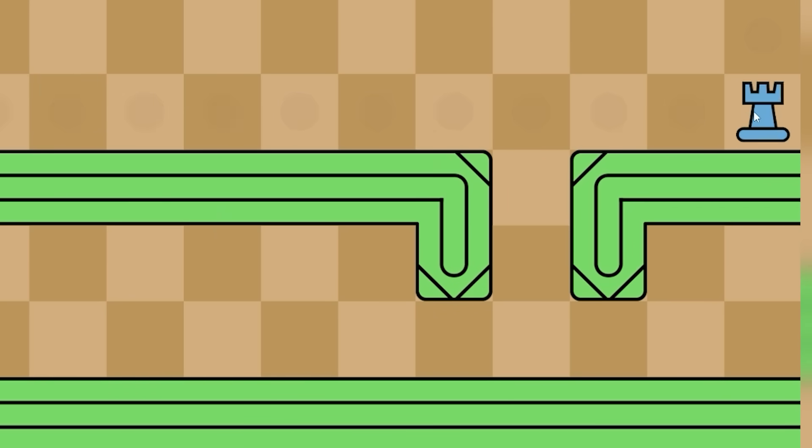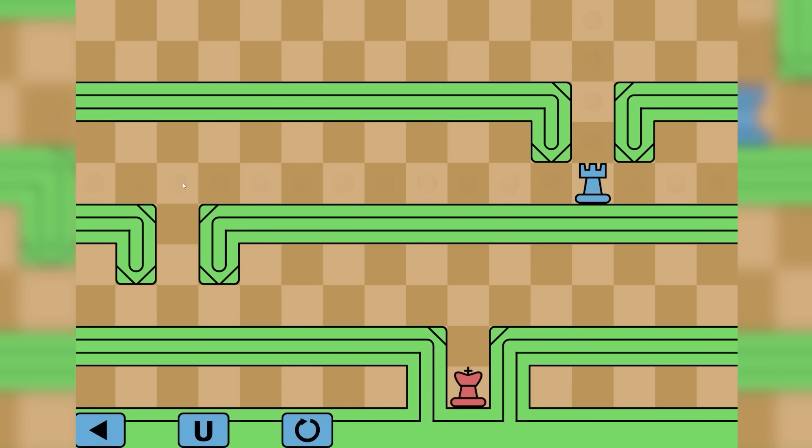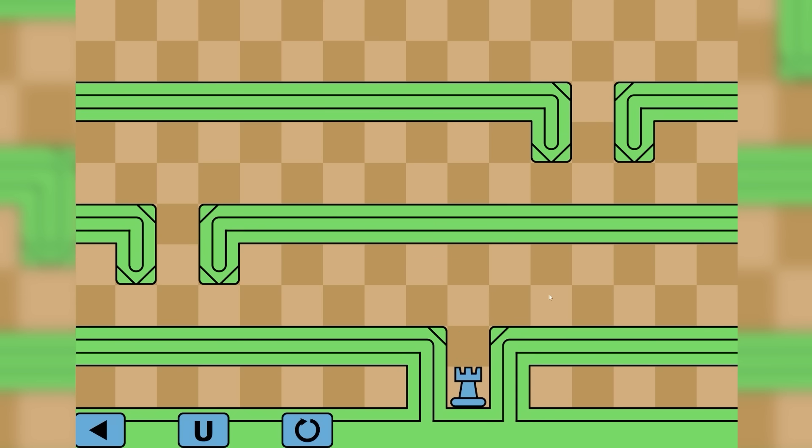So yeah we can teleport anywhere. If we go to that point, that's how we drop down. We want to drop down over there as well, and then presumably just drop down - see you later.